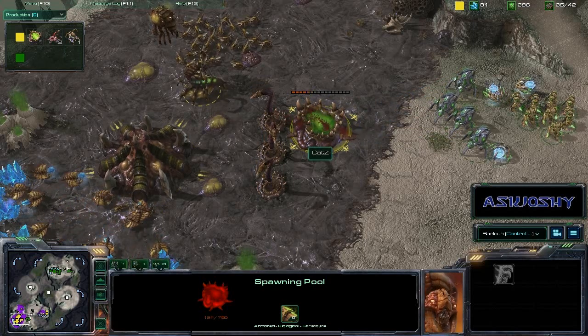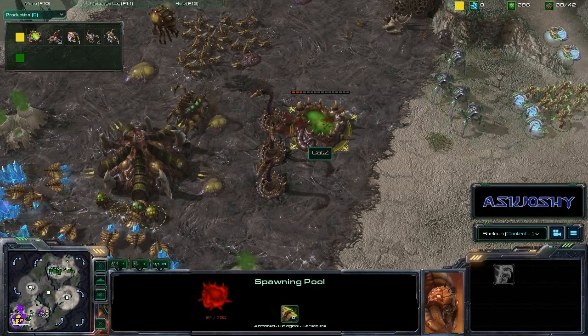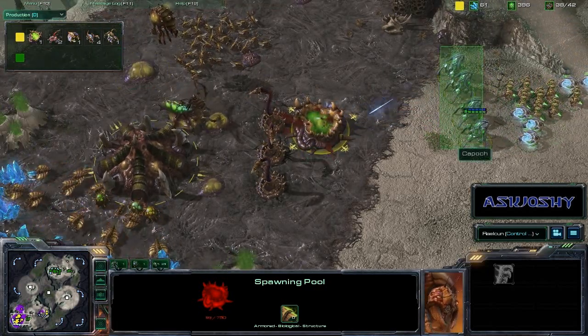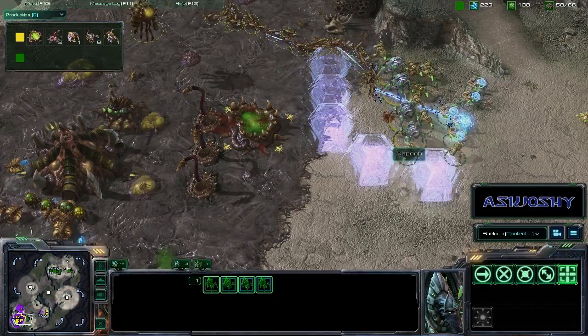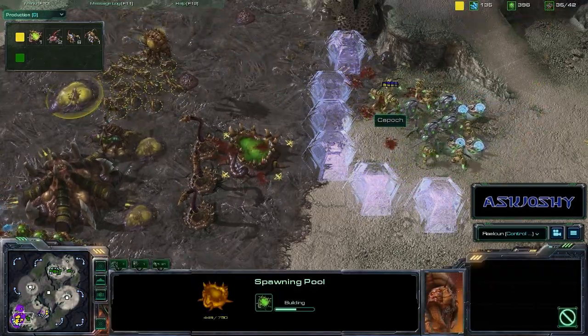Katz does something interesting here — he drops a transfusion on the spawning pool in order to buy a few more seconds to get that next one up. Very good job by Katz to keep these Stalkers at range, with two more transfusions going on the spawning pool. Speed Link's running in now to buy even more time for the second spawning pool in the back.